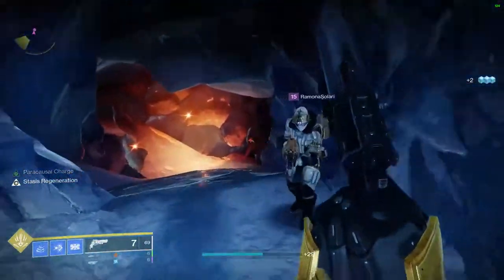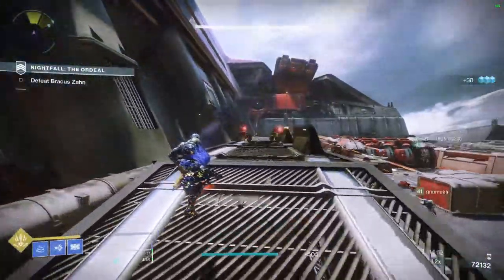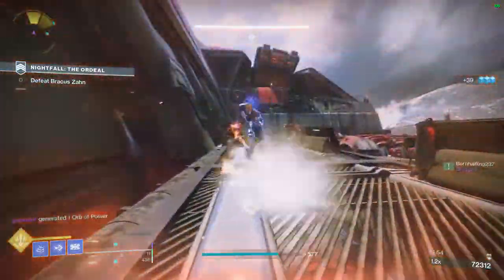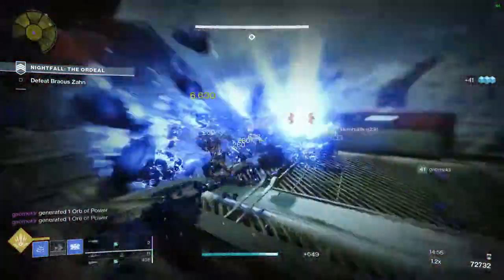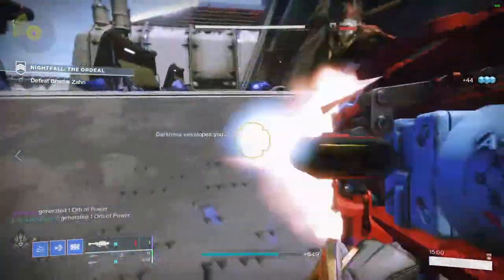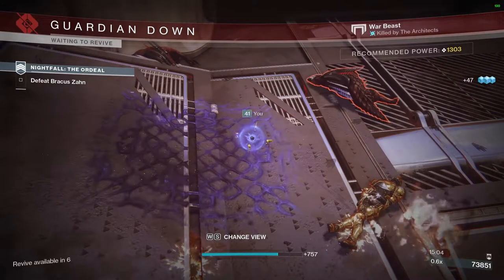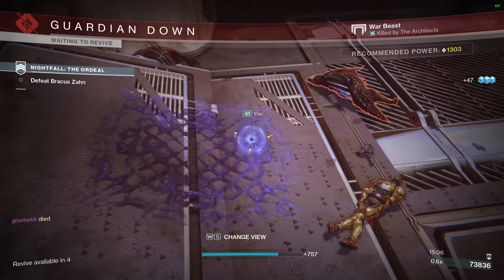I recommend you either go to the Concealed Void, as I'm showing you here on screen, or you go to the Bunker E15 Lost Sector. For this next step, they want you to go into some Nightfalls and use your Stasis powers to defeat enemies — very simple and easy. Just load up a Nightfall playlist, particularly one with matchmaking to make it easier, go in, kill some enemies, and hop right out.